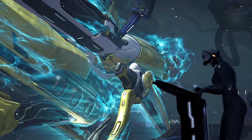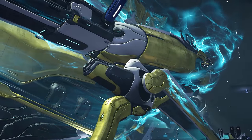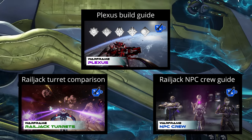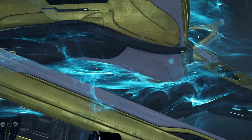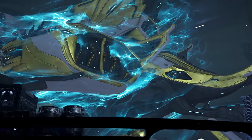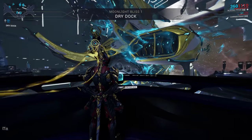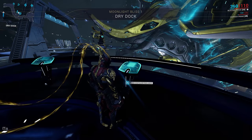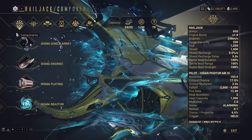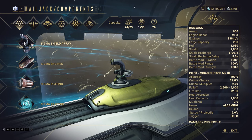A railjack is far more than just its components and I've covered the other areas already in previous videos. If you still need to pick the right turrets, mod your Plexus, or decide on the right crew, all three of those guides are in the video description. Railjack components are the base stats of your railjack, focused on defense, mobility, and buffs to your battle mods. You can access your components menu in the drydock of your dojo or higher tier relays. Only the host railjack components are used for a mission, so if you're never the one hosting there's less reason to spend resources here — but be aware that if you become the host, you'll be glad you did prepare.